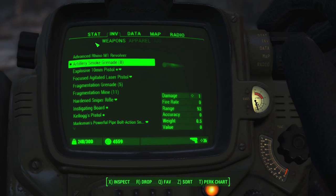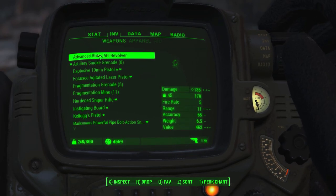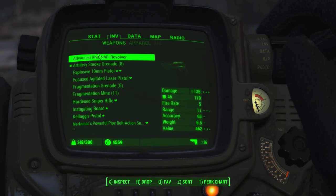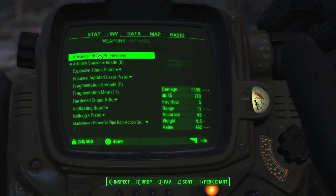So once you have got it — it's actually an Advanced Rhino M1 Revolver, which has an insane damage of 135. It uses .45 caliber revolver rounds, a fire rate of 5, a range of 11 which isn't that great, an accuracy of 65, and a weight of 6. The value is 462. So press that and let's have a good inspect.